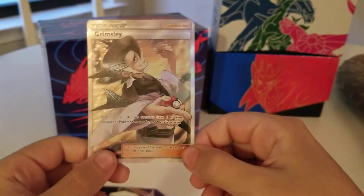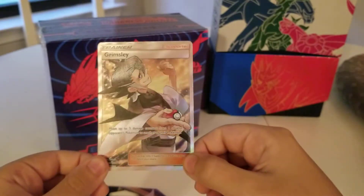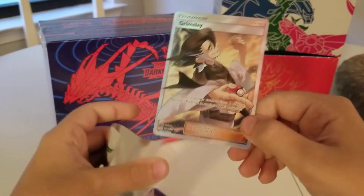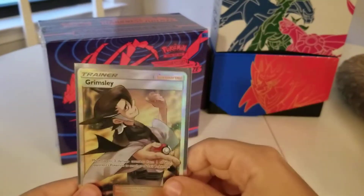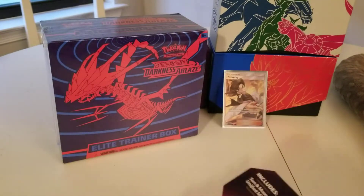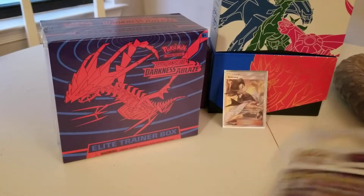Scraggy, Reverse Magmite — oh bro, we got the... oh, that's so cool. I don't have that many Full Art Trainers, and now I just got one. I'm gonna sleeve that up. Full Art Grimsley. Oh, that's so cool. I'm gonna put that back there. Okay, so we're already one for one. Let's see if we can go two for two.